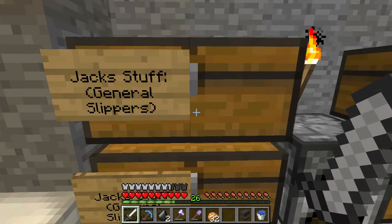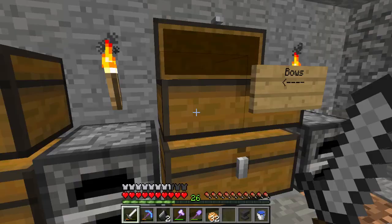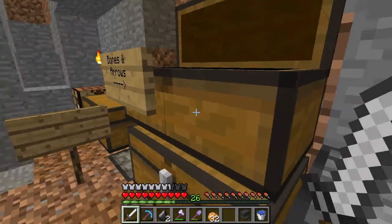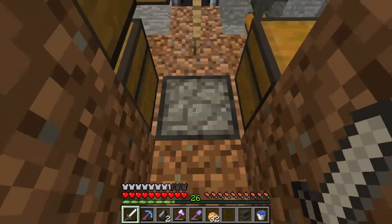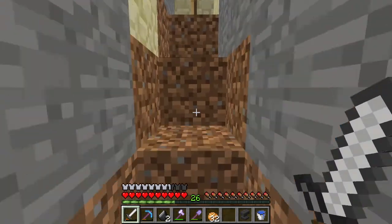I am kind of nervous recording this because I want to get it perfect. This is the prime spot — they marked it with a darker block, so that's pretty cool. I usually AFK here, and this is where I got the levels for the prank for today.